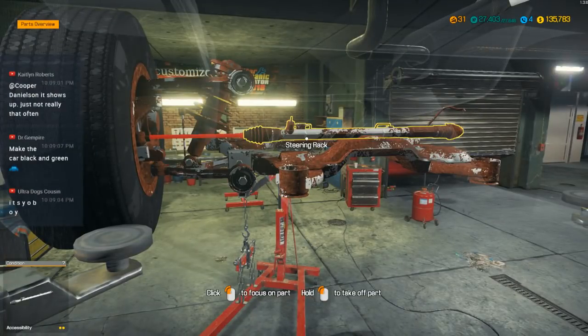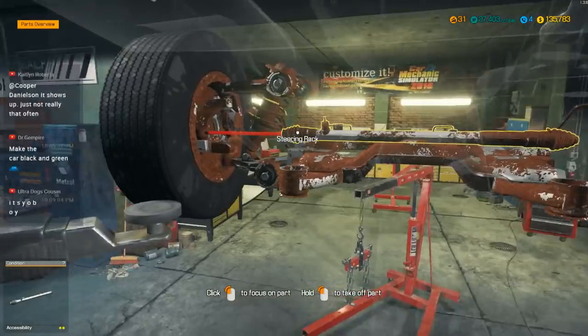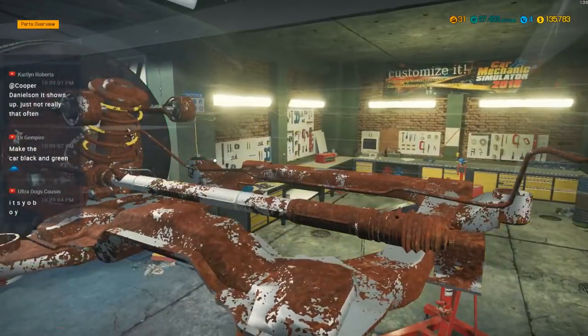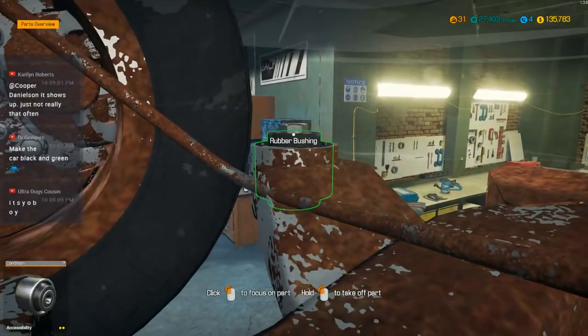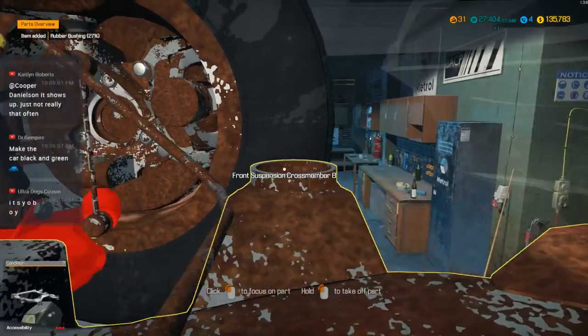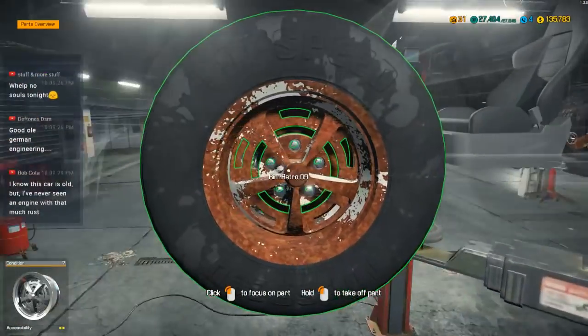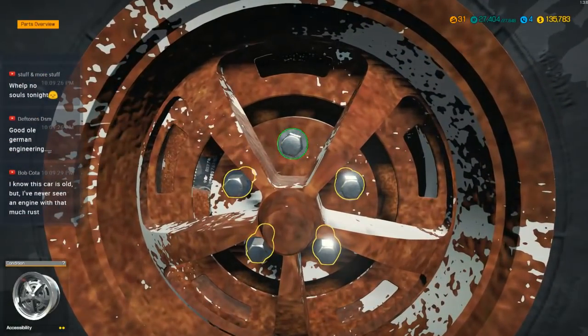I've got a 1969 Camaro SS mod for the game too. I've been poking around a little bit in the chat forum — all the mods don't have a Steam Workshop yet. I'm really hoping they add one in because that would be amazing. Hopefully they'll add a Steam Workshop and you'll get a better idea of the different cars and stuff they've done in the game.